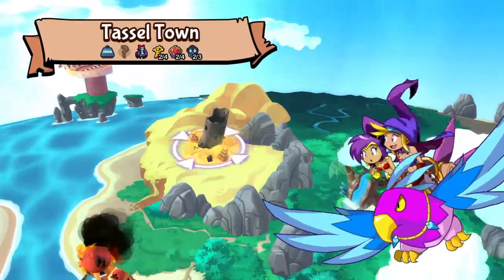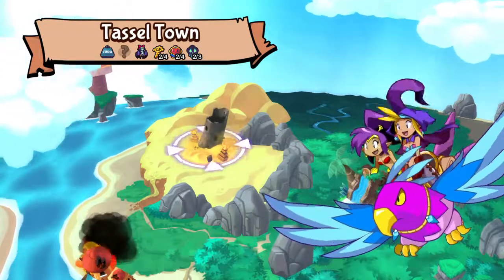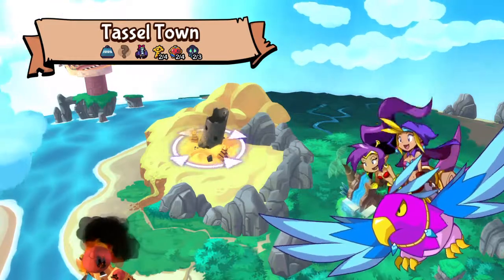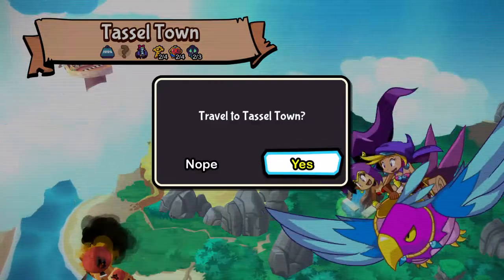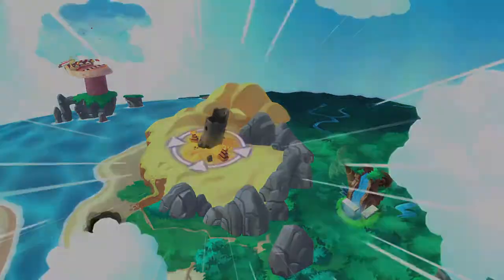Now we got the light shard, so we can go back and do more story. Of course there's more stuff to do in this area — now that we got the mouse, we can go into mazes that were inside of that tower. There's another sunken soul, another two heart containers, and another two gallery keys.